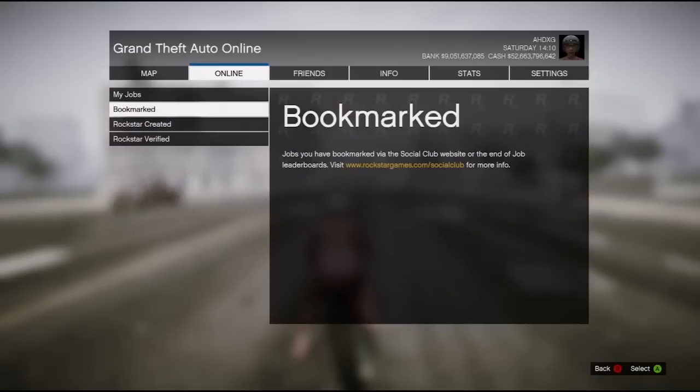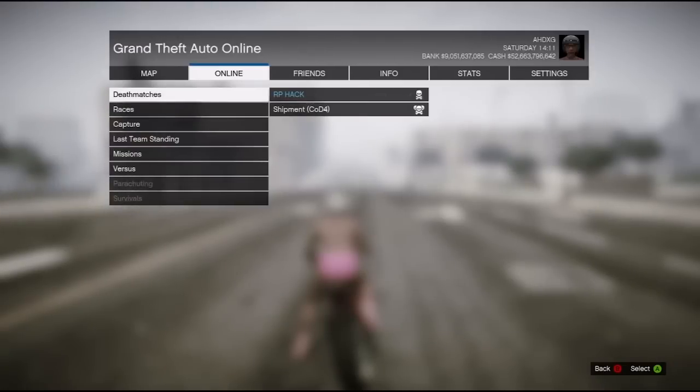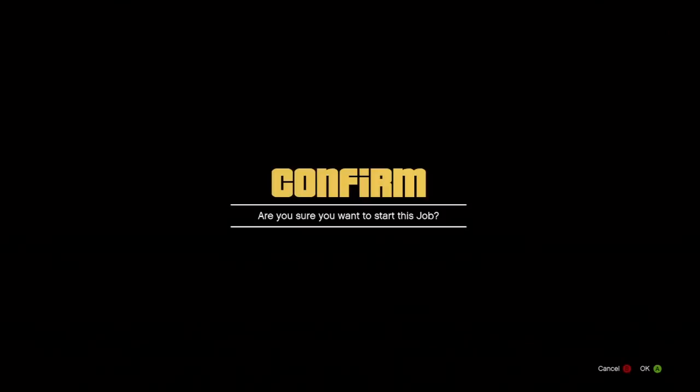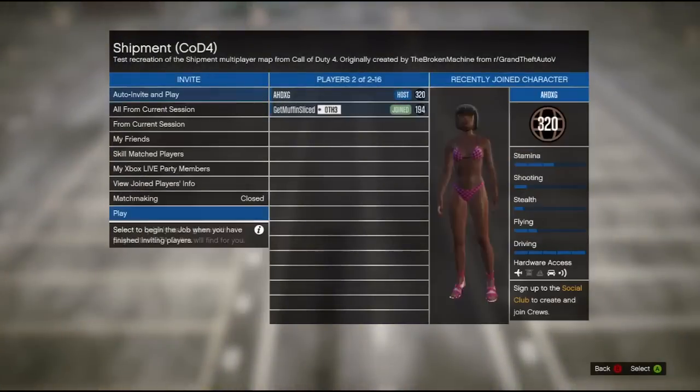Go to Jobs and host a job, then go to Bookmarked, go to Deathmatches, and select the one you downloaded from the description below. It's called Shipment COD 4.